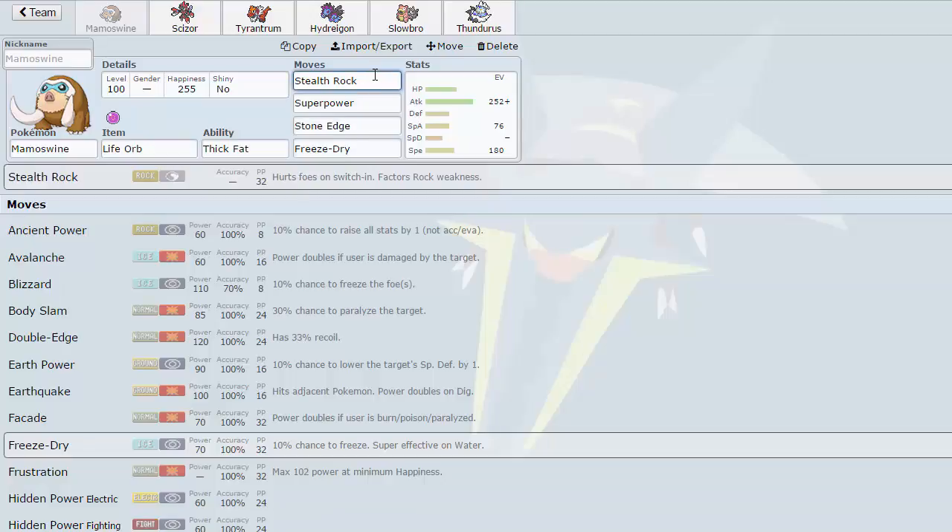What is up guys, welcome to our week 1 team builder for the NBA. This week we are playing against Kit and the Nebraska Natus. That was a very strange accent there, but yes — get hyped. This is our first week in the NBA and I am very excited to bring you guys this team builder.